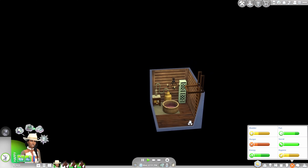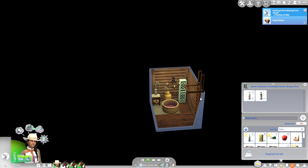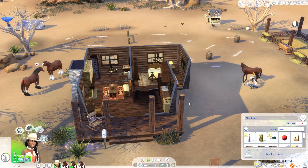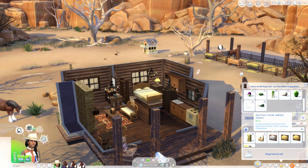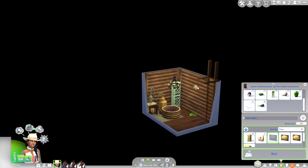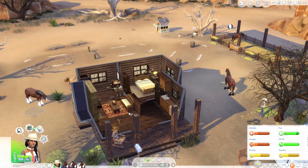Down here we also have our nectar making area. We don't have many bottles because I sold a lot of them to get this house. I plan on making more. I'm going to clean out Kaya's inventory — we were putting horse jumping trophies with the horse stalls but we don't have room, so I'll plop them down here with the nectar making area since we have no wall space anywhere else.